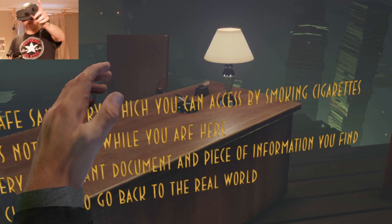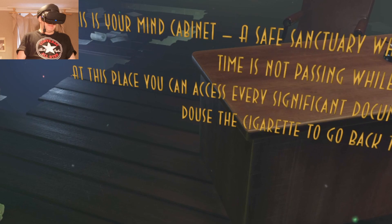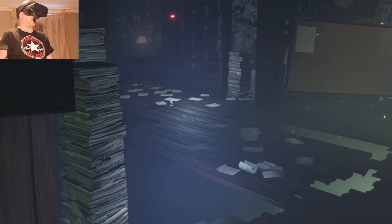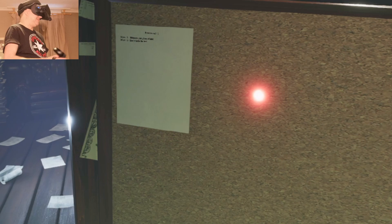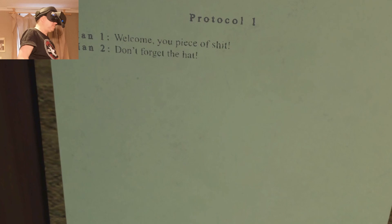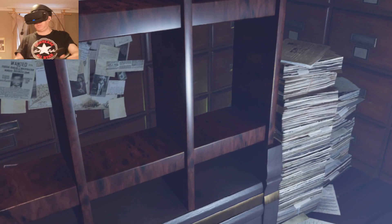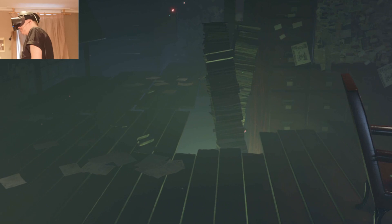The game explains: 'This is your mind cabinet — a safe sanctuary which you can access by smoking cigarettes. Time is not passing while you are here. At this place you can access every significant document and piece of information you find.' The cigarette takes you back to the real world. So when I find clues in the game, they appear here. Post Protocol One: 'Welcome, you piece of shit — don't forget the hat.' As I find clues throughout the game they appear on the shelves, and when I find notes they appear on the boards.